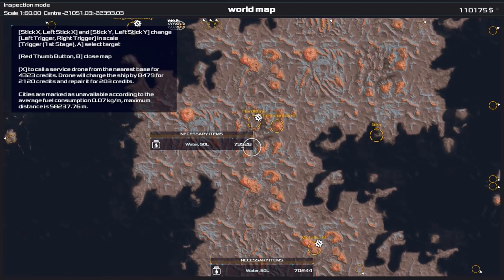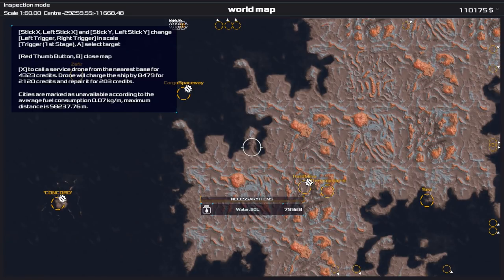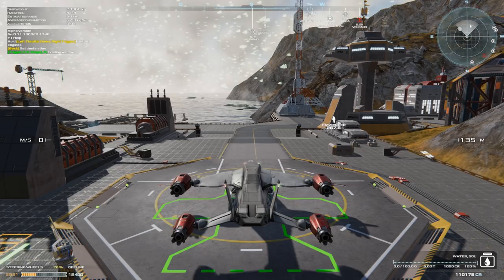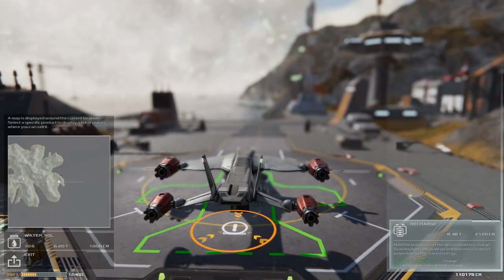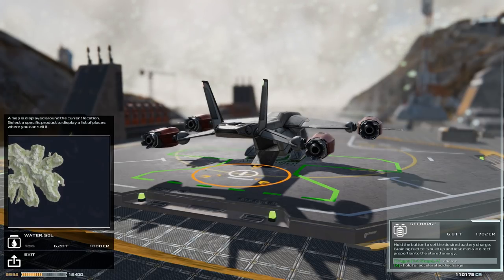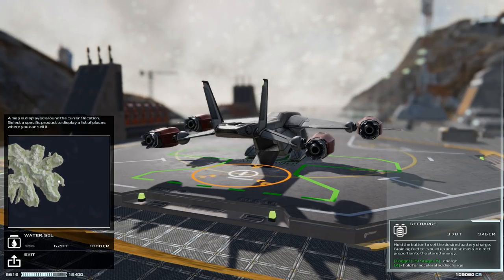Preferably I'd prefer to go back to Hard Mine and sell it there for the best price. We've got enough fuel, but one thing to keep in mind: if I fill right up on fuel and recharge the battery all the way, my ship will be too heavy to actually take off because the water adds a significant weight. So I think much more fuel than this and my ship is going to be too heavy to fly.